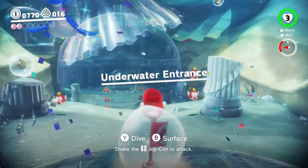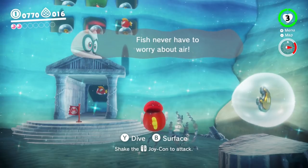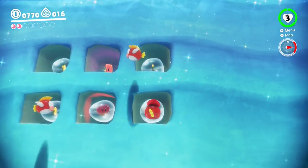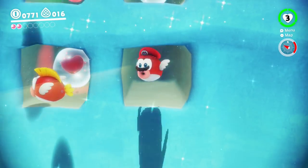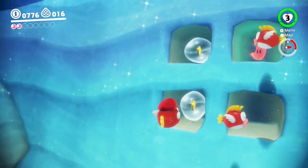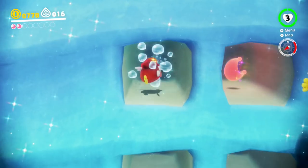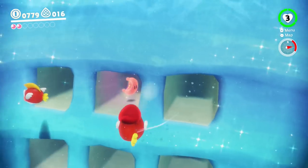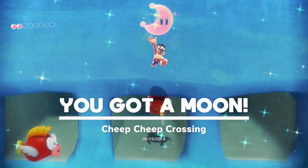Let's get this little checkpoint slash warp - the underwater entrance. Fish never have to worry about air. Actually, that's kind of unrealistic - most fish like air. They come to the surface to get a little bubble every so often. They don't need it all that often, but they still sort of need it. Anyway, let's go ahead and clear this stuff out. Cheep cheep crossing - heck yeah!